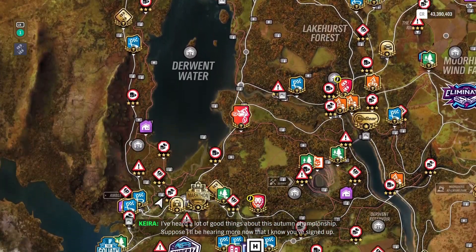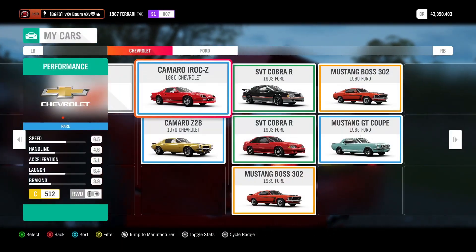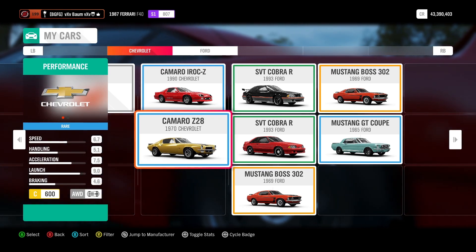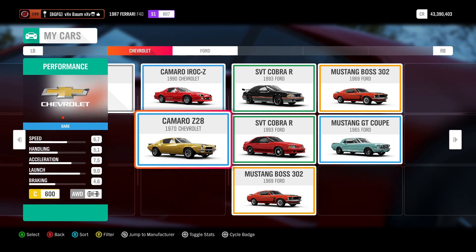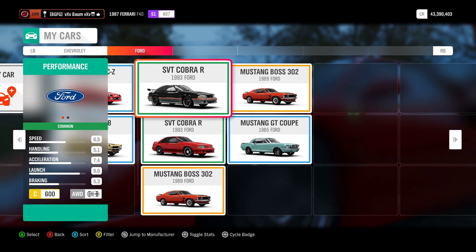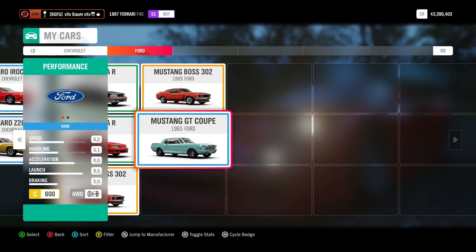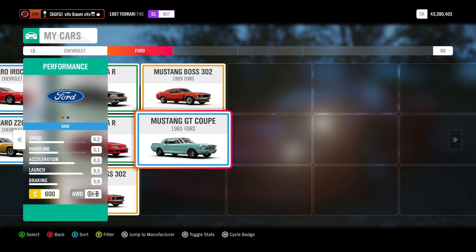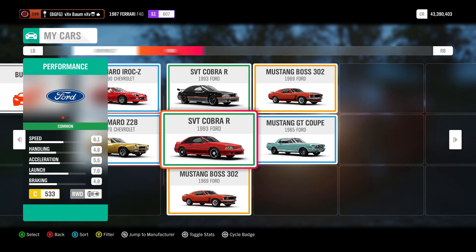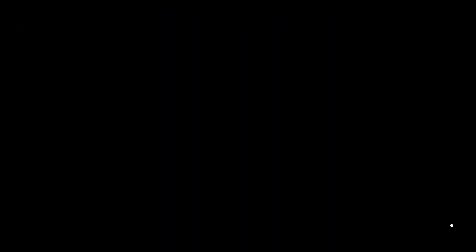Let's see what kind of races we're doing — we've got a sprint race, a circuit race, and a sprint race. The cars we set up are the 1970 Camaro Z28, the '93 SVT Cobra R, and the 1965 Mustang GT Coupe. We're going to start out with the Cobra R first.